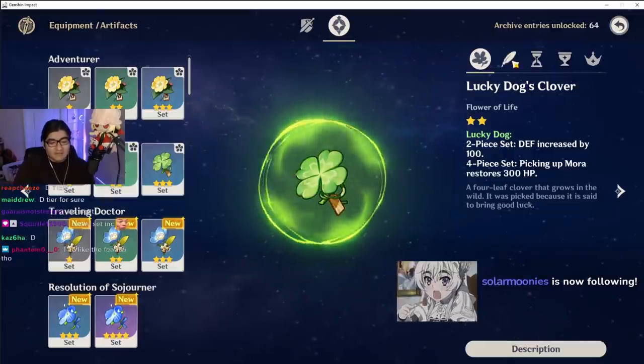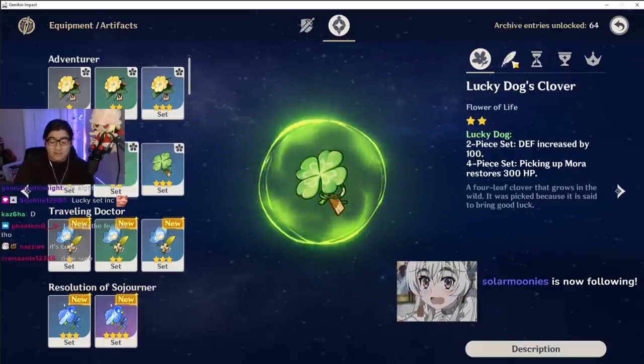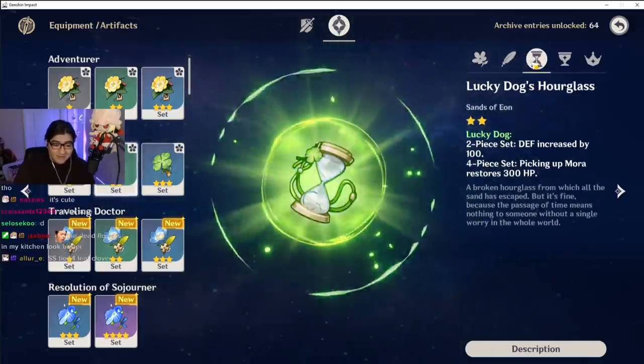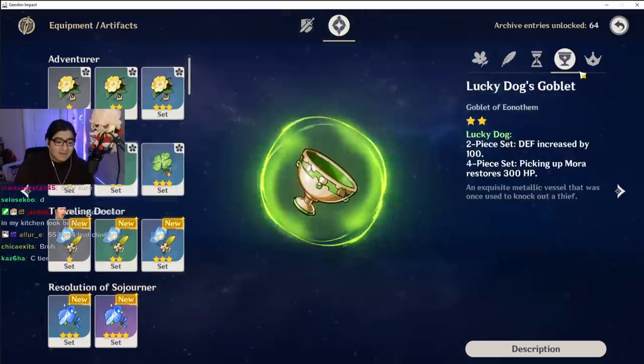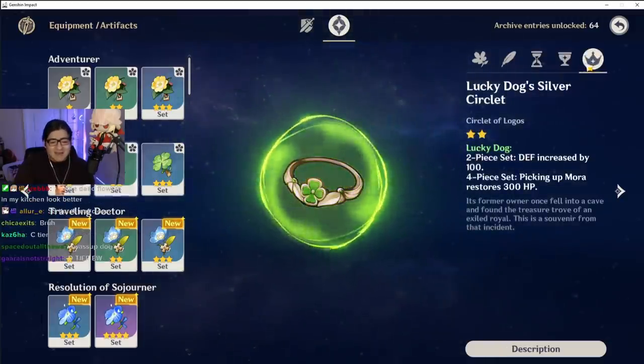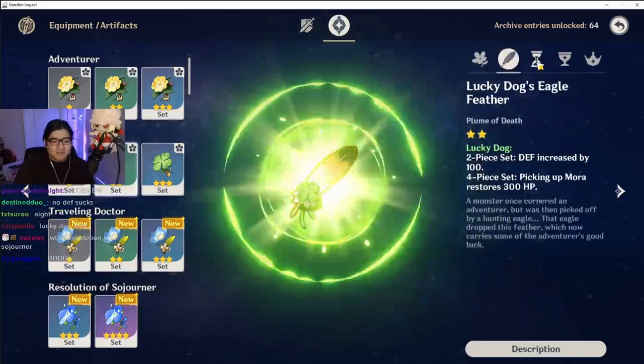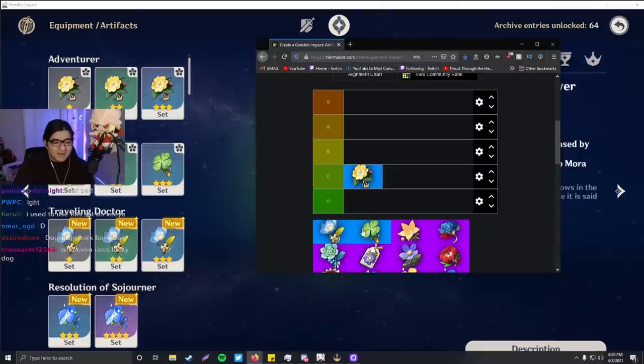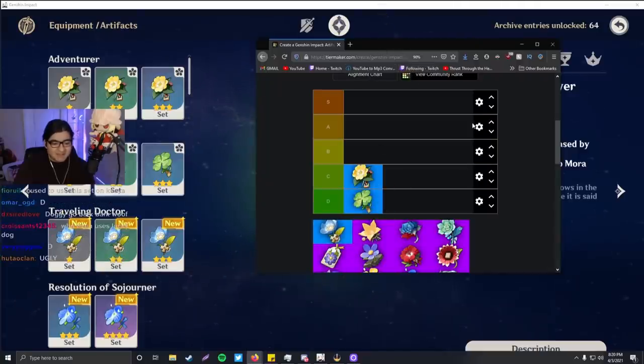Lucky Dog — you know, four-leaf clover, it makes sense. Yellow feather, four-leaf clover again. Lucky dog — makes sense. A four-leaf clover again. I'm not feeling this one. This one does not scream out, 'Man, I would love to wear this.' I'll put it in D tier.